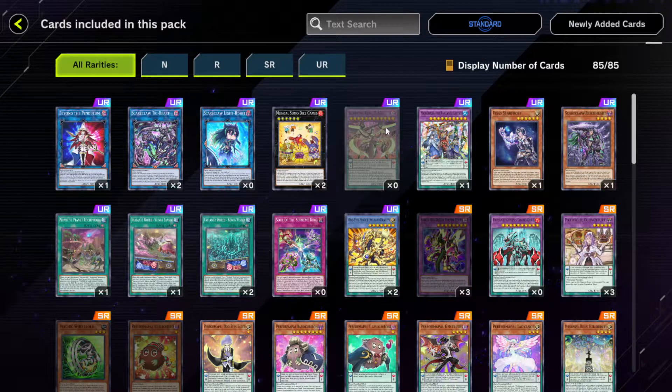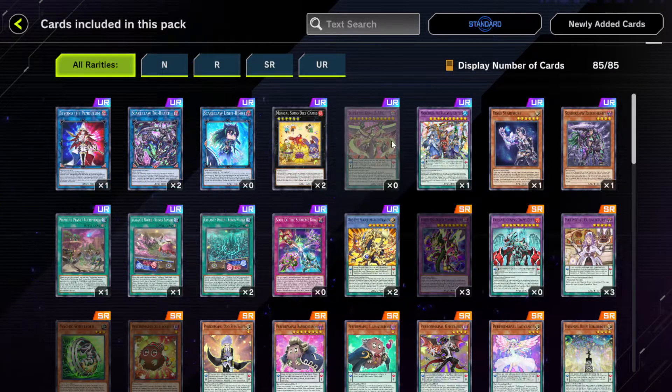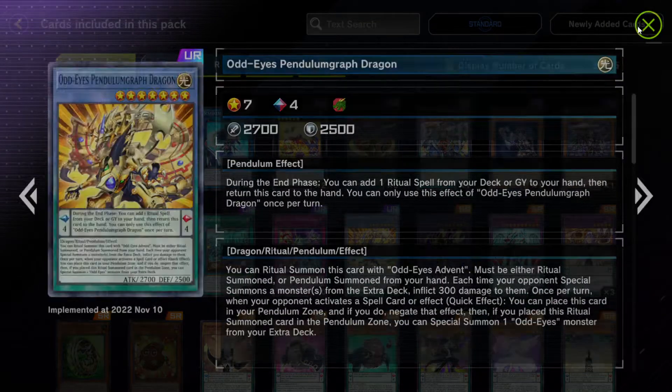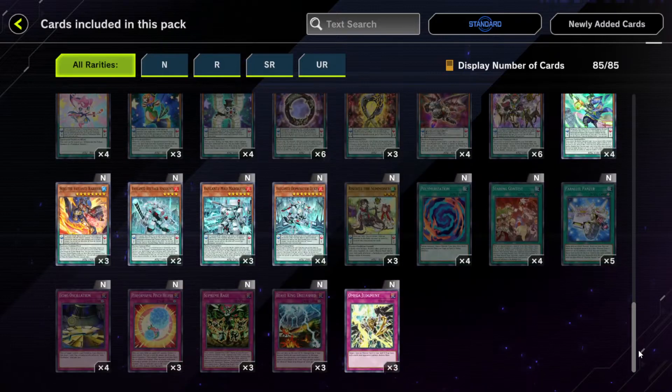Not completely sure what all the Pendulum Dragons do, but that's a lot of special summons. I don't know what they actually do when they're all summoned. But beyond the Pendulums, probably good. We have Soul of the Supreme King, Ice Pendulum Graf, and maybe some of these new Pendulum cards are good — like Gintrude, Classic Rebo, Back Rebo, Valet. Anyway, everything else I looked at is pretty mid-looking.